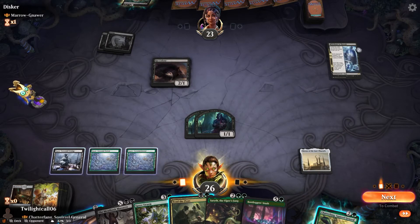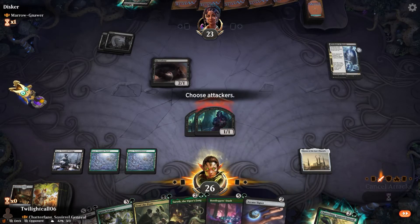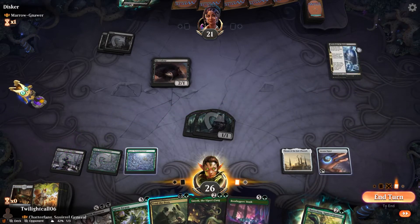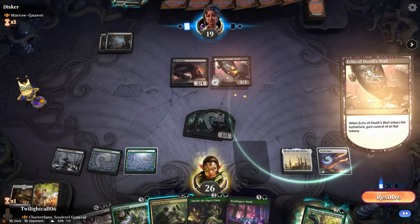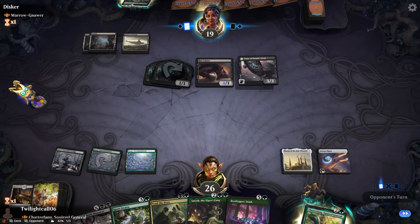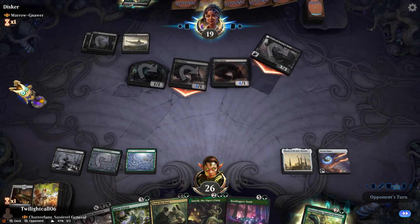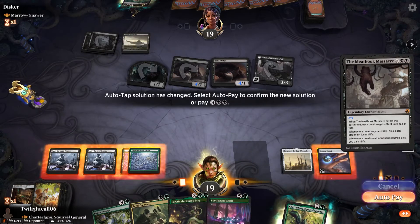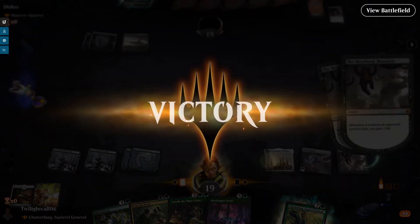It's a Rat deck, I should have figured that out. Let me see here — I think what I need to do is swing with these. He's not going to want to block. We'll go ahead and play the Signet. Actually no, I'm not going to do that because I'm just going to wipe the board next turn, so I'm not that concerned. I'm hoping to top-deck a land so I can do it for three.